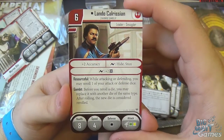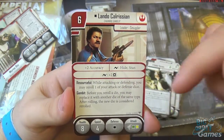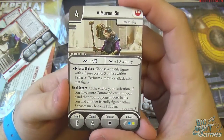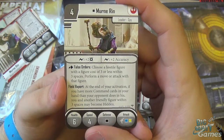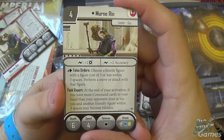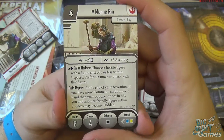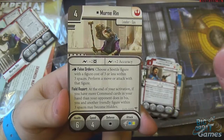Lando Calrissian is here as well — check out my video for more detail on him, but he very much fits his role as the Gambler, with lots to do with rolling and re-rolling dice. We also have Murn Wrynn for his skirmish version — four cost, Surge for plus two damage, Surge for plus two accuracy. He has False Orders, and Field Report: at the end of your activation, if you have more command cards than your opponent, you and another friendly figure within three spaces may become hidden.